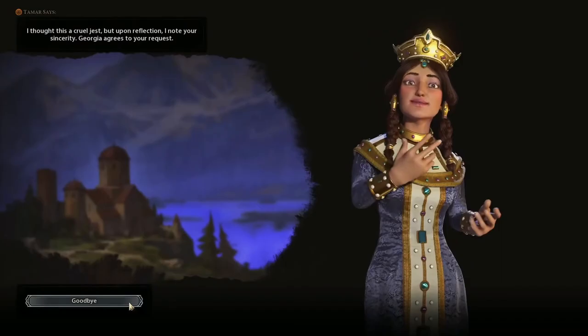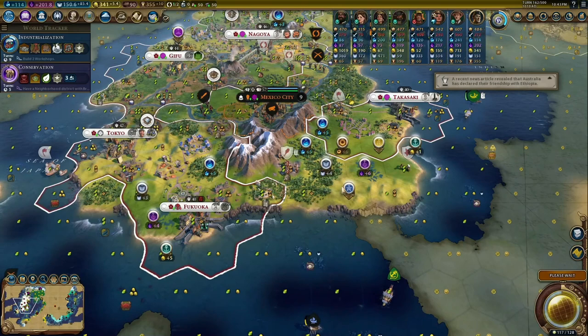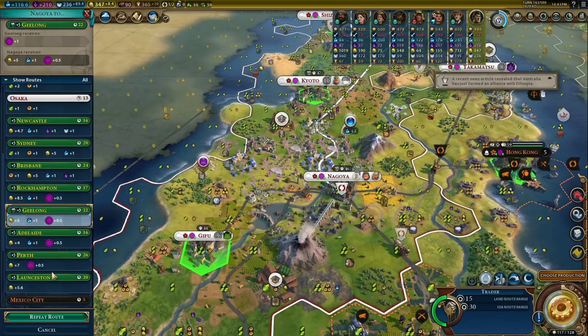Hojo may not be the most interesting Japanese leader anymore with the addition of Tokugawa and the leader pass, but he is still incredibly strong and a great way to play this game. His ability, Divine Wind, gives you three half-cost districts: a holy site, a theater square, and an encampment. You also get plus five combat strength on coastal or shallow water tiles, which is great since you are coastally biased. Hurricanes do not pillage you, but they do double damage to enemy units nearby, which is incredibly defensive and strong in a game where the AI almost always rushes you early game.